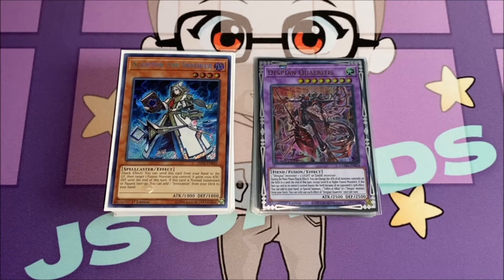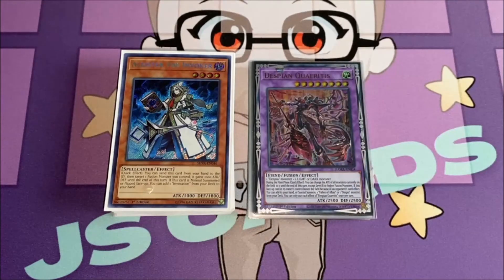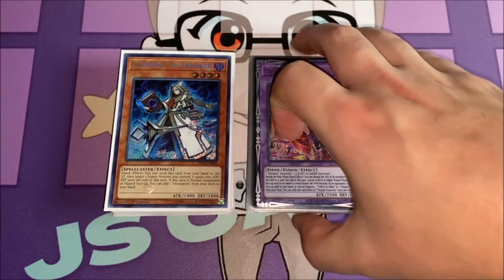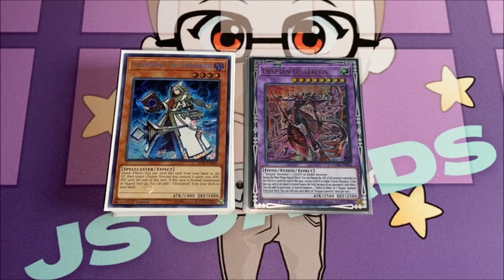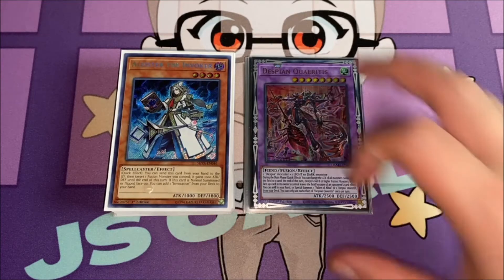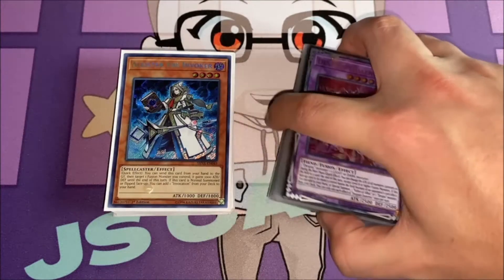I felt like Dogmatica kind of conflicted with the fusion summoning part of the deck — you want to be able to bring out your fusion monsters, and the Dogmatica cards restrict you from using your extra deck. I know there are some builds where people still play Eclesia, Maximus, and Fleurdelis, so maybe I'll make another profile including those cards. Nadir Servant was also reprinted in the tins recently, so people can get the Dogmatica cards easier now. But yeah, this is just Despia Invoked Shaddoll — I really like it and I've been having some success at locals.